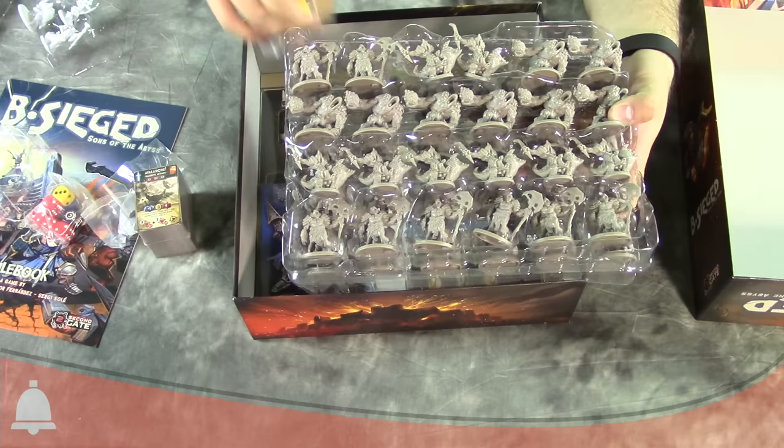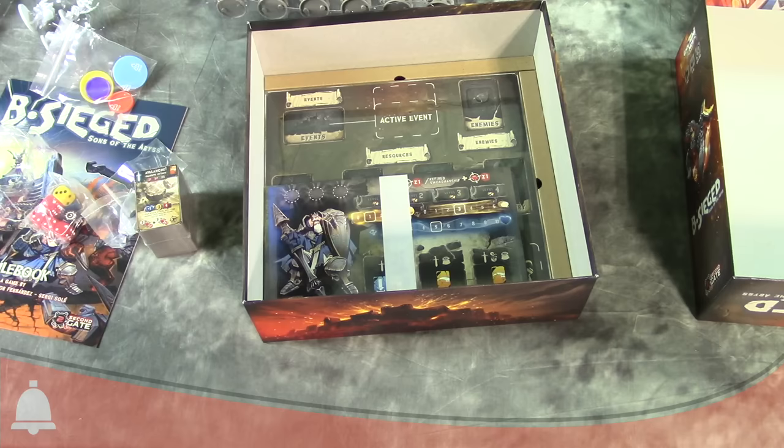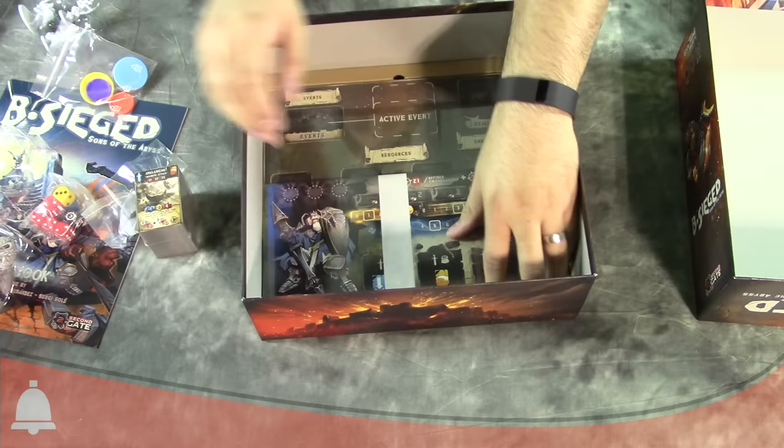Those bases go on the bottom of the player character — I want to look at the different colors. We've got a couple of different stacks of bad guys. Those are definitely all of the bad guys — we'll take a closer look at them in a moment.